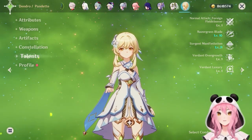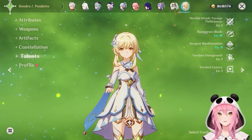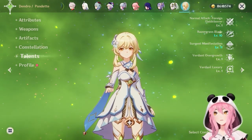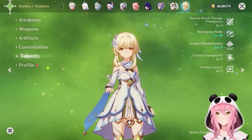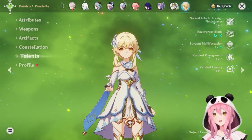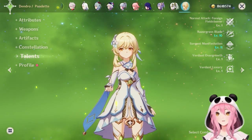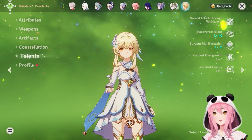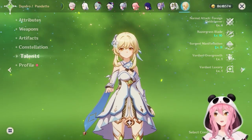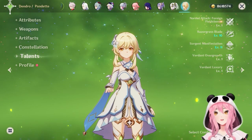Hello everybody, Calamity here — at least that's according to the leaks. Today's video is an updated guide for Dendro Traveler. This element is considered their best and is very much worth building, especially if you're new to Dendro teams. Dendro Traveler can be used in just about any Dendro team comp, from Bloom, Nilo Bloom, Hyper Bloom, Burgeon, Aggravate, Spread — all of it. Traveler has excellent off-field Dendro application, as well as the ability to provide many buffs depending on your weapon and artifact choices. We'll cover talents, weapons, artifacts, teammates, constellations, and a combat showcase.